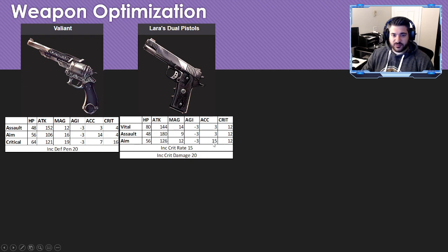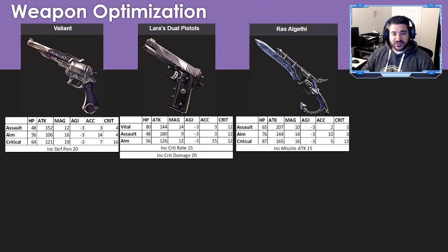Lara's Dual Pistols give 15 accuracy and 12 crit rate — not much lower than the Valiant's 16 — but also increase his crit rate an additional 15 and crit damage by 20. So instead of defense penetration, you're getting a higher crit damage modifier that will hit a lot because he's landing a lot of crits. Razzle Gethy is still a legitimate option for the assault build, where missile attack is a more consistent modifier than crit damage.